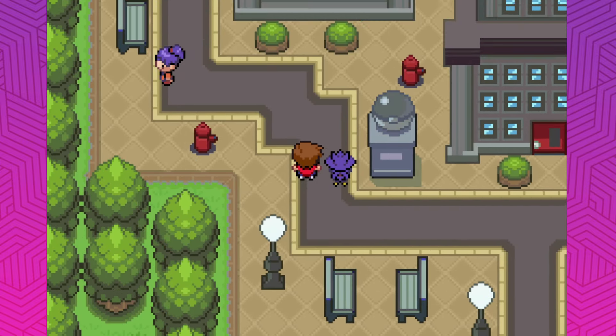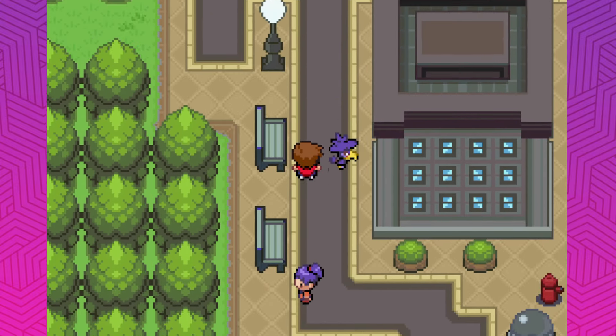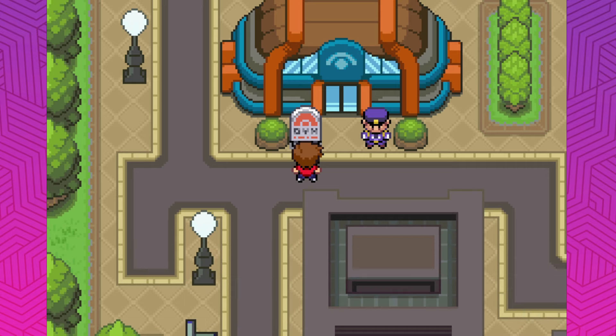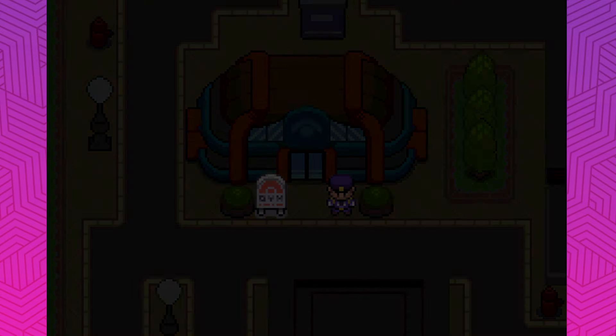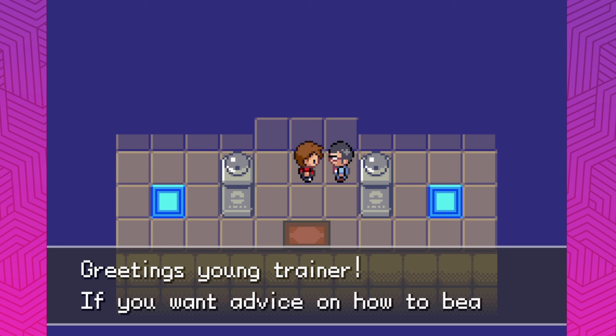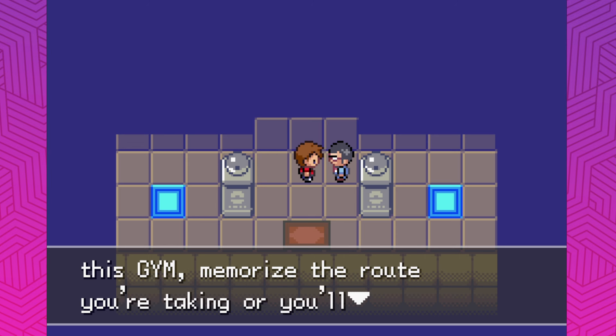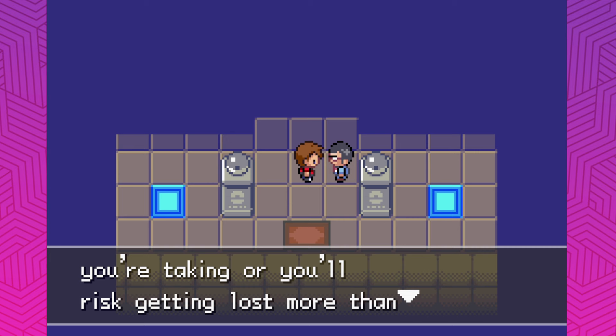Let's go take on the fourth gym. Not sure what type it's going to be, hopefully one we can beat. There's lots of Murkrow around here so I'm assuming maybe dark type. If you want advice on how to beat this gym, memorize the route you're taking, or you'll risk getting lost more than once.